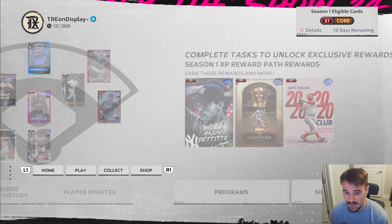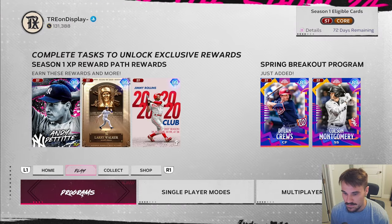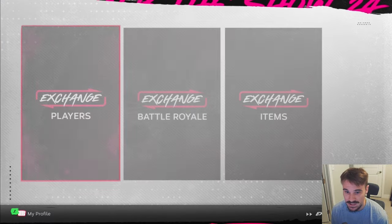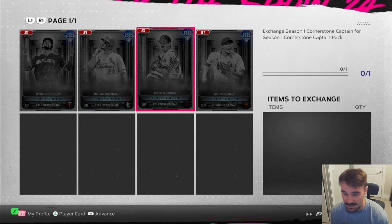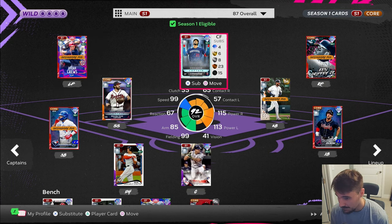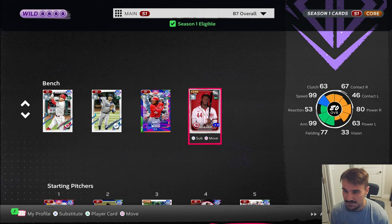I already had Senga and I decided to go into exchanges — exchange players. You can exchange your cornerstone captain if they're not in your lineup. So I took Senga out of all my lineups, exchanged him for Byron Buxton in order to try this out. And when I exchange him back for Kodai Senga, the parallel on Senga will still be there. So if you want to try it, go ahead. I just filled my bench up with other guys who have under 60 vision in order to get the boost.